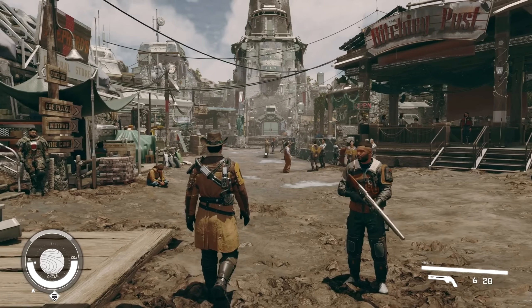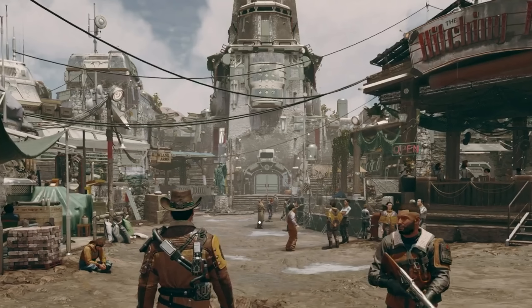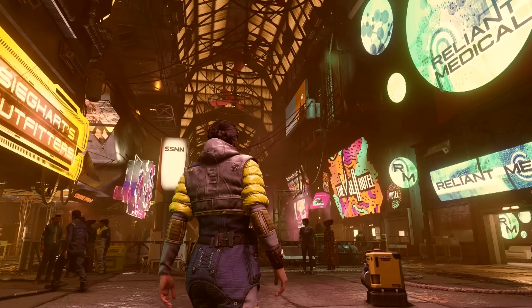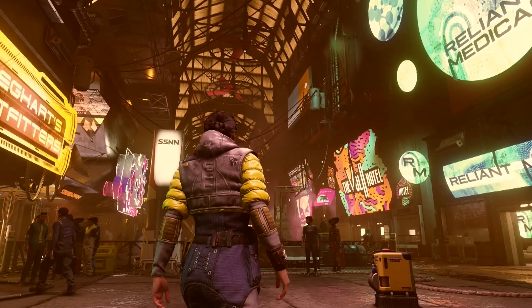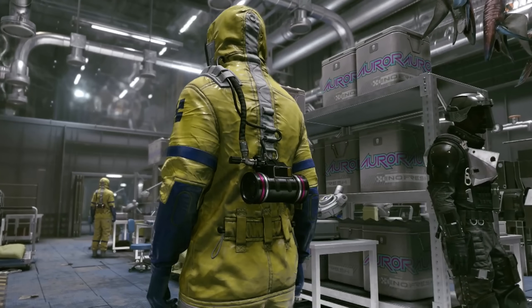We get a deeper look at one of the nicer shots in the Direct — Akila City, a major capital of the Free Star Collective. A signpost to the left indicates the spaceport is behind us, with the Coe Plaza, Midtown, and the Core ahead. Then we reach Neon, where we actually see people in hazmat suits next to Aurora cases — our first look at what producing that psychotropic drug looks like in-game, which was previously only described by the developers.